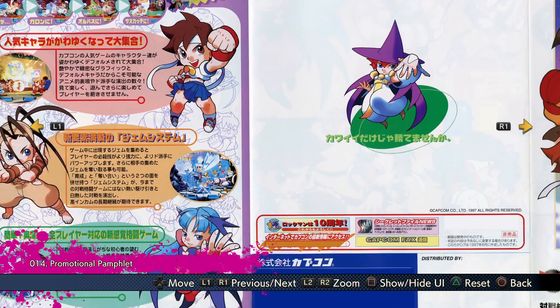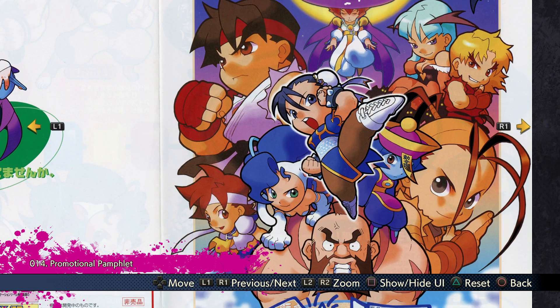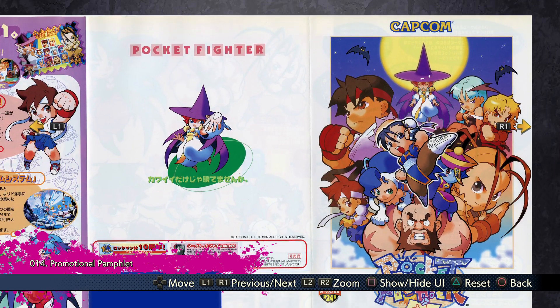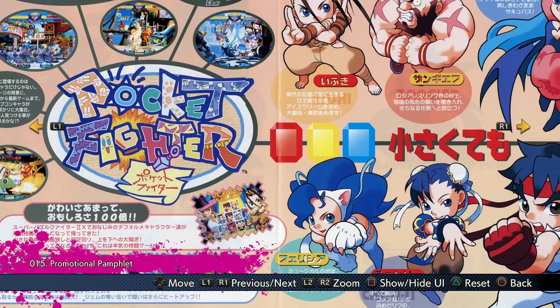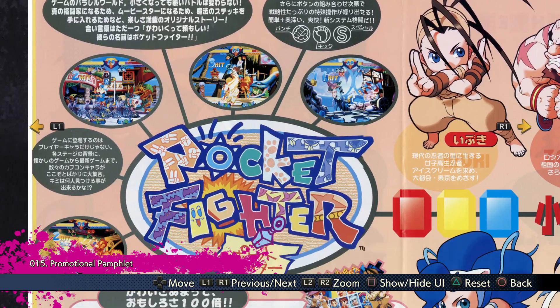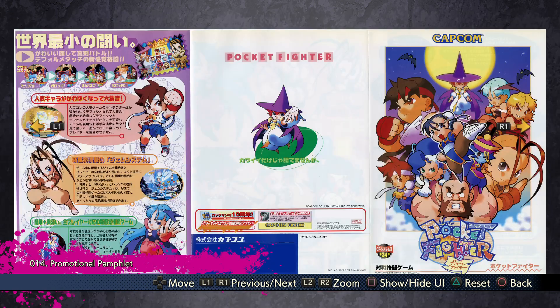Some promotional artwork here. Pocket Fighter — also known as Super Gem Fighter — is a very unique Capcom fighting game compared to others because there are so many cameos and references in the moves, and how the characters can transform as they do attacks. Like with some attacks, Chun ends up briefly appearing in a Jill Valentine costume — obviously a reference to Resident Evil. That's what makes Pocket Fighter so unique: all the cameos and references to other Capcom games. This is just frankly awesome.